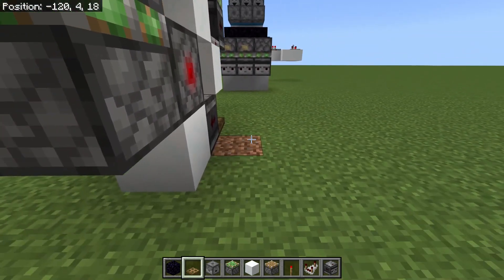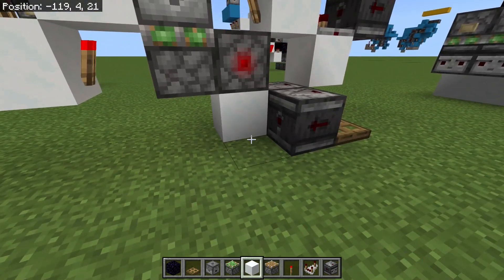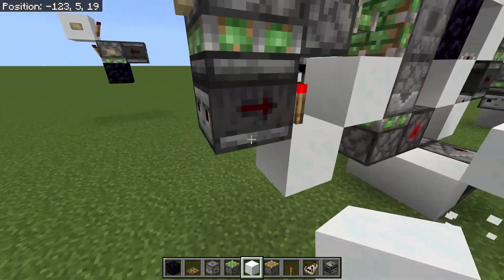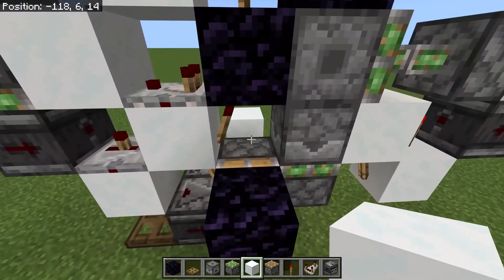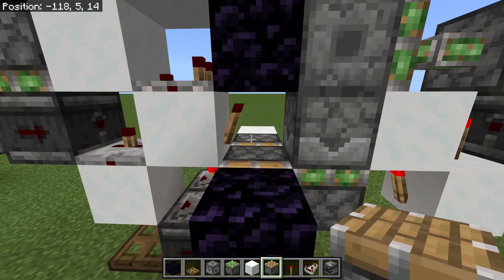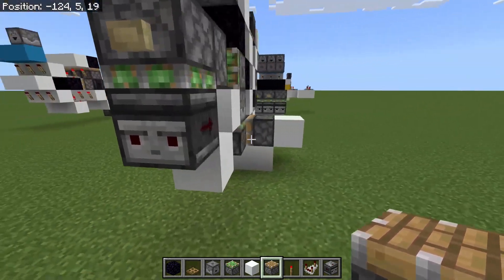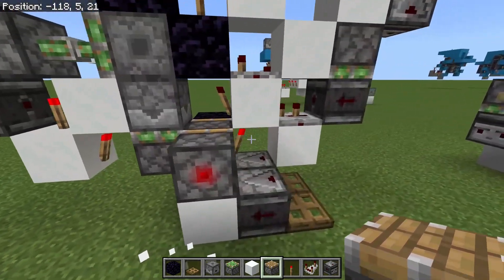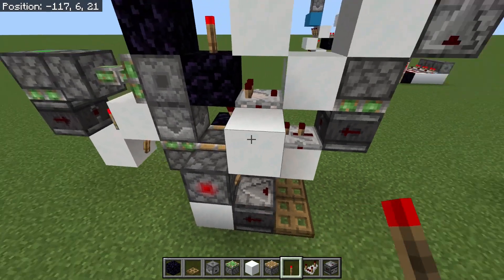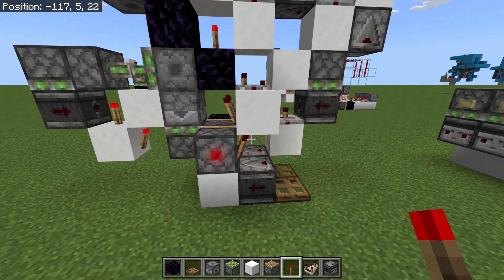I'm going to start down here with a trapdoor and an observer looking at that trapdoor. That goes into a block. Then there's a slightly tricky bit where I need to place another piston facing this way — that could be an ordinary piston, and it could never extend because of the obsidian. So I need one obsidian for this whole row. Now we're going to create our clock: place a block above there, a torch here and here, and you'll see immediately that starts clocking.